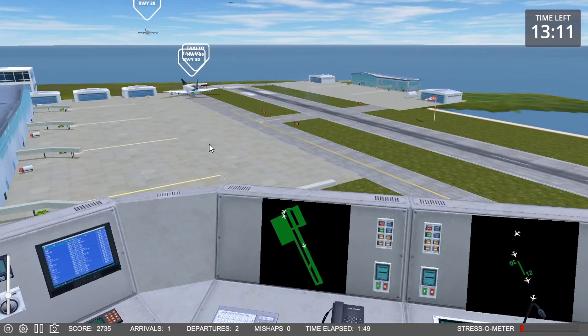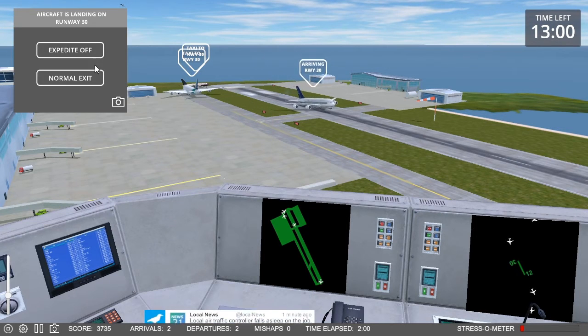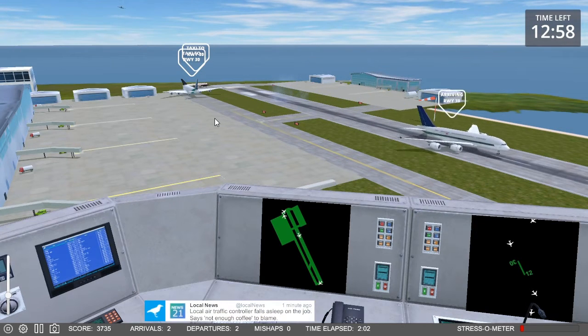I've played this twice off camera and I've gotten 49 planes in 15 minutes both times. Future Jet 967, expedite off. Runway 30. Future Jet 729, speed up. Nightmare 796, expedite off. Runway 30.